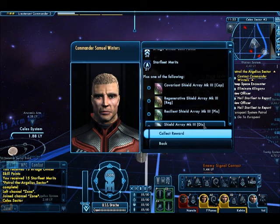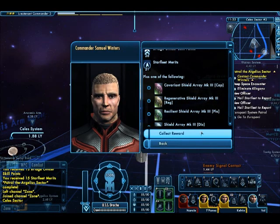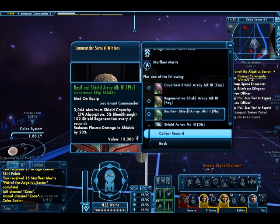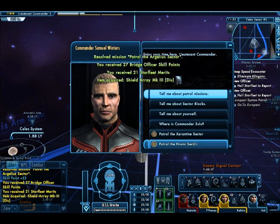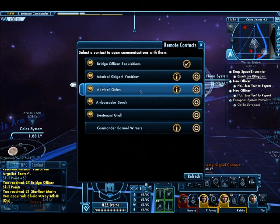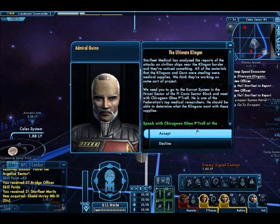What kind of shield do I currently have? Regular shield... I think I'll take this one, because we are still going to be dealing with Klingons, and that has a little buff against disruptors. Right, the Klingon mission. Starfleet Medical has analyzed the reports of attacks on civilian ships near the Klingon border, and they've noticed something. Actually, I'm going to have to continue this next time. Later.